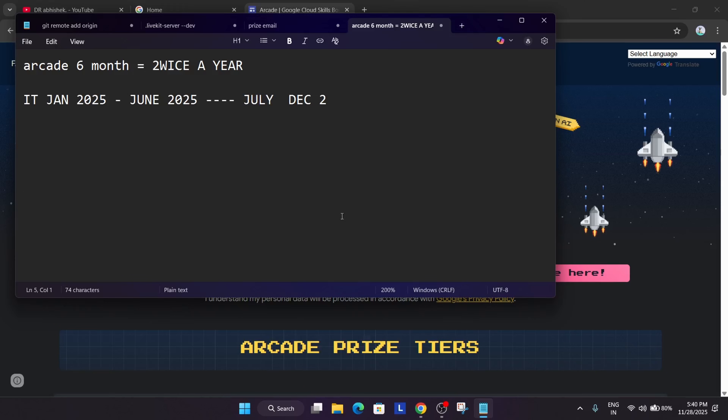Now let's come to the arcade facilitator program. The arcade facilitator program is a similar program to the arcade program, but here we don't get swags. In arcade we get swags, but in the arcade facilitator program there are no swags — only bonus points.